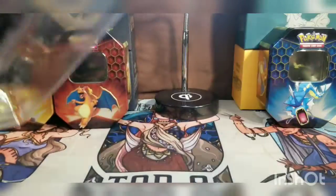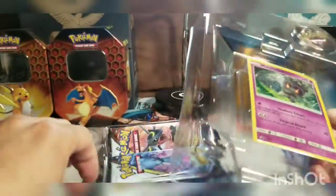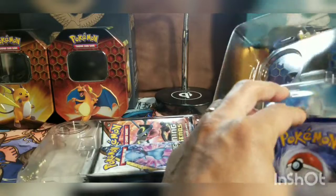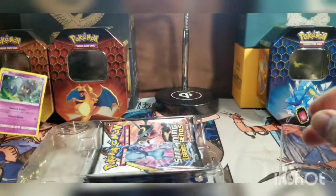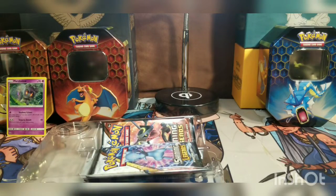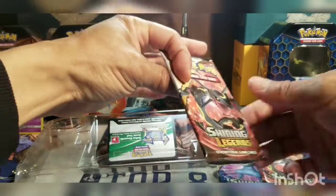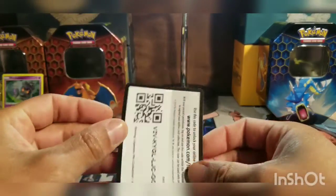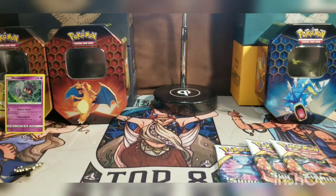I remember I had a really hard time opening these boxes last time, so hopefully I can learn from my past mistakes and not waste too much time opening these. Here we go — got the promo, always nice to start with a card in the happy pile. Then we got three packs of Shining Legends, two Rayquazas, a Mew, and a code.